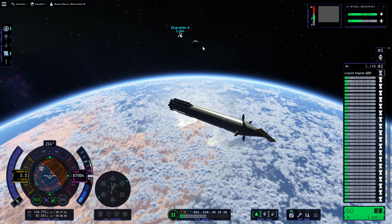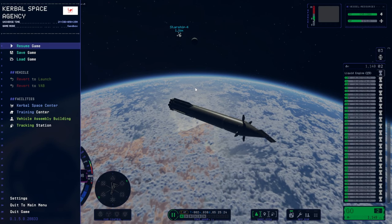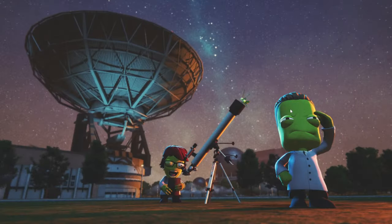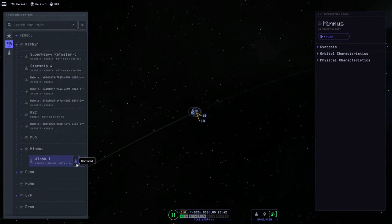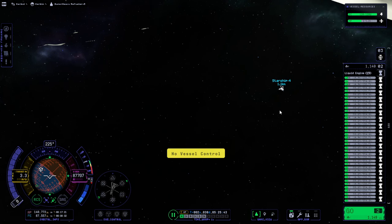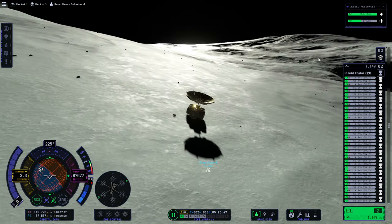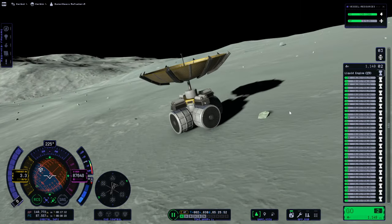We do also have a lander on the moon - or rather, on Minmus. Before I go on and launch something else in an attempt to get to Duna, maybe we should go to the tracking station and see how that's doing. Also have to line up with Duna again. So, not the moon - Minmus. And this thing did not hop up on Minmus. So that's an interesting thing to note.